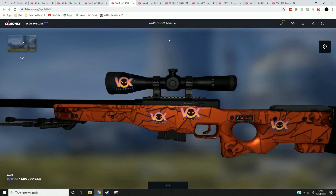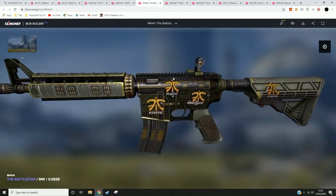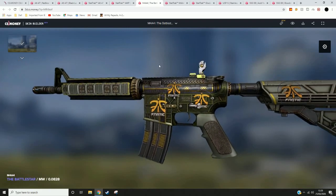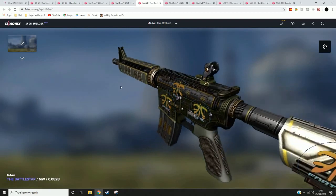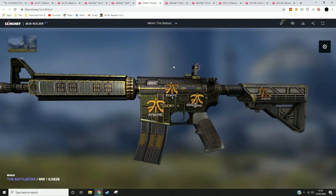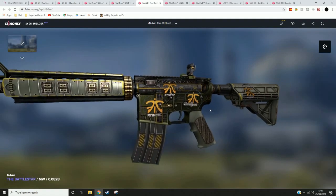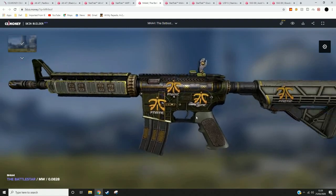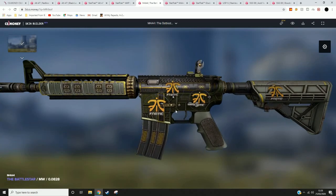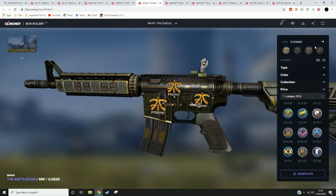The next skin on the list is the M4A4 Battlestar. I personally own this skin, so I obviously like it a lot. I whacked some Fnatic Holos on there from 2014 Cologne because it actually exactly matches the colour of the Battlestar's theme. Also, all the prices of the guns and stickers in this video will be in the description, because I can access all the prices from CS Money.